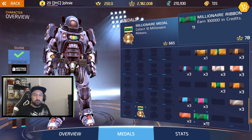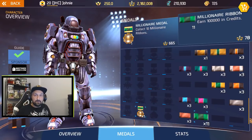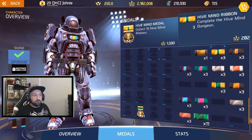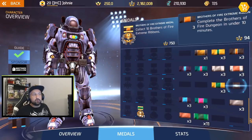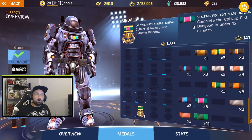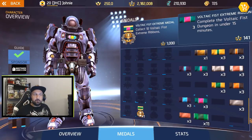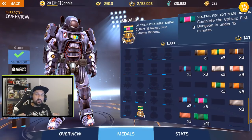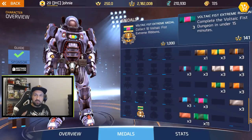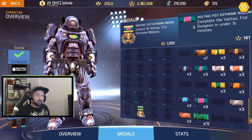The millionaire ribbon is earned by earning credits, and then 10 times for the medal. After four and a half hours of running dungeons and selling stuff at Willow's and Big Red's, I got a bunch of millionaire ribbons. There are also ribbons paired for each dungeon - Hive Mind ribbon, Hive Mind Extreme, Brothers, Brothers Extreme, Voltite Fist, Voltite Fist Extreme. All co-ops, arenas, and dungeons have a ribbon now, plus another ribbon for completing them under a time limit - 15, 10, or 20 minutes. I heard the medals are bugged though - after 10 completions you don't get the medal.